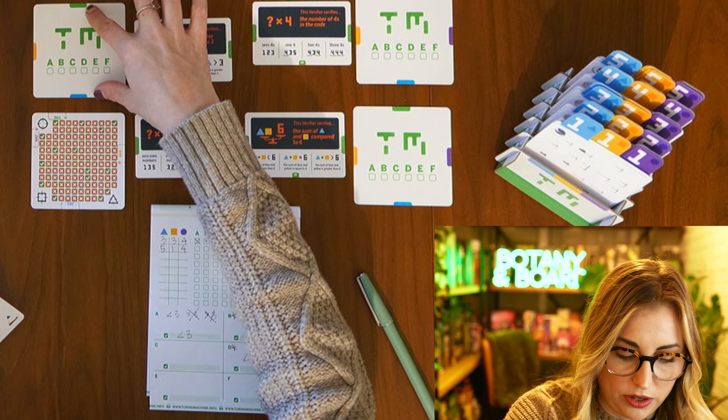Let me move this down so you can see the results. A — blue is not equal to three, so no. Then the number of fours: there is one four. And for blue compared to three — blue is not equal to three. Finally, D — blue plus yellow equals six, and that was a yes. So B and D have been resolved with my 3-3-4 code.